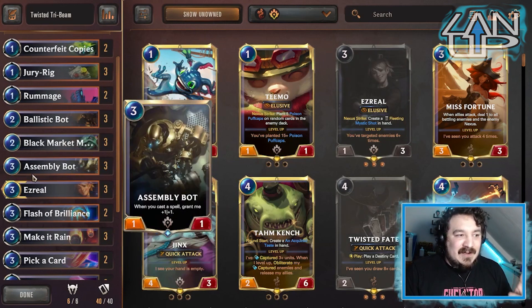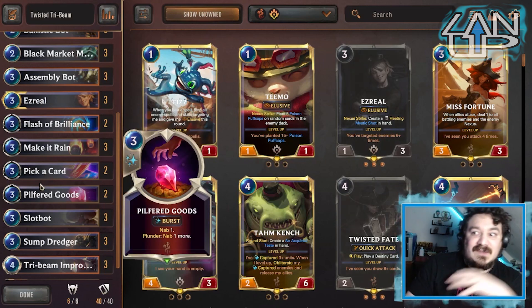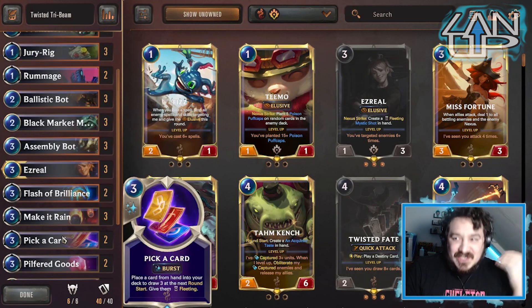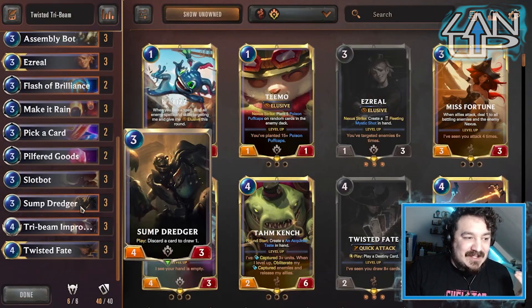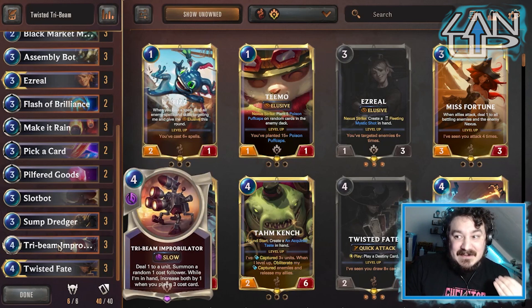As you can see, a lot of free cost things, because we're running a significant amount of spells. With Pick a Card there's also the chance of getting more Pick a Cards off of Twisted Fate. You need to remember that a lot of things have to be quite cheap and fleeting - that's why there's nothing really past four cost, because it's just gonna be problems for you later in the game.